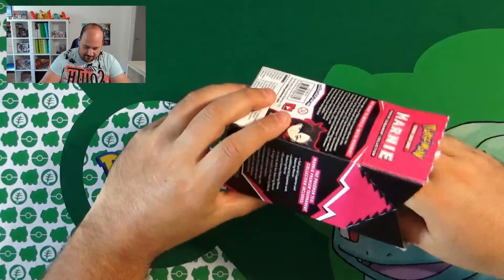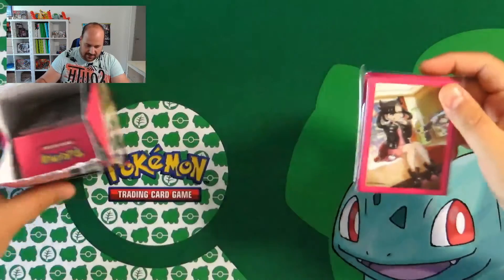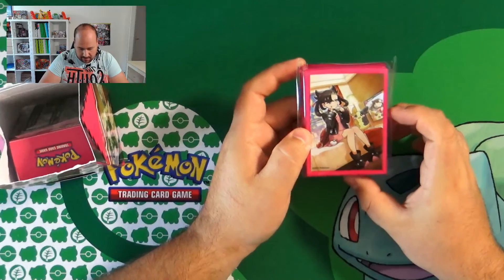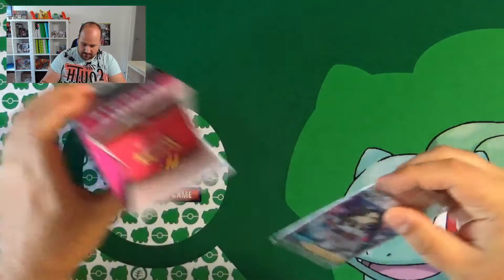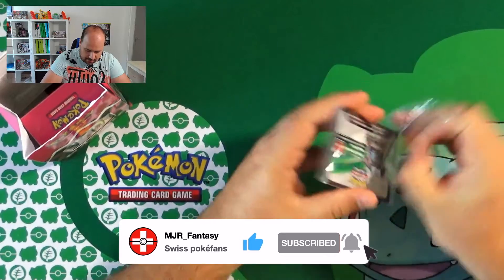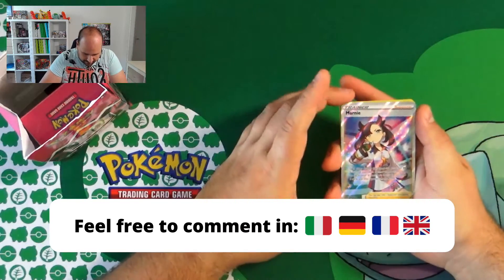We have the pink dice. We have the sleeve with this beautiful image of Marnie — maybe it's in the Budew Drop Inn Hotel. Then we have the promo, really beautiful — this full art promo with the code. Let's take a better look. We have the very beautiful promo.